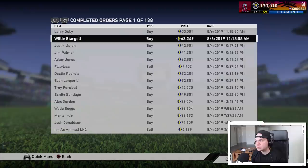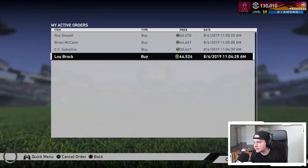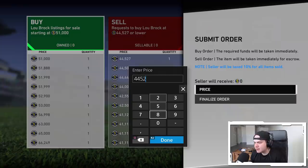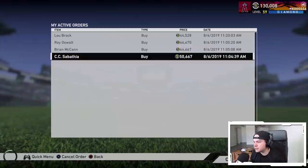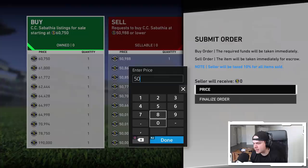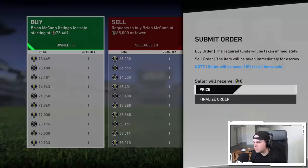Let's go back to the market and see what we're looking like. Did any of our cards get picked up? Two of them did — Willie Stargell and Larry Doby. So now we're just waiting on four more. Let's check if we're still the top buy order. Lou Brock is at 44,526 — somebody bid a stub more than us, so I've got to fix that to 44,528. And CC Sabathia — somebody bid a couple hundred stubs more than I did, so we're now at 50,989. Brian McCann went up to 65k, so I go 65,001. Let's put in the buy order — perfect.